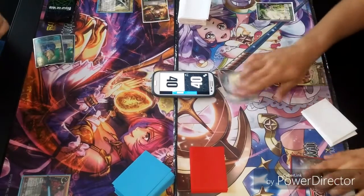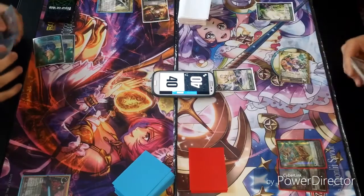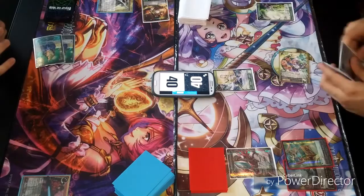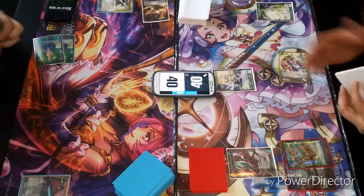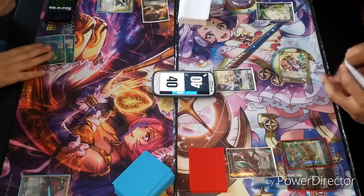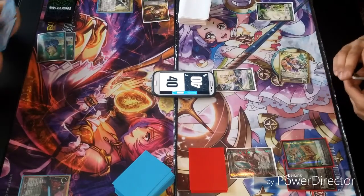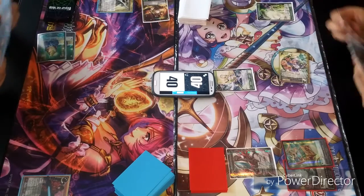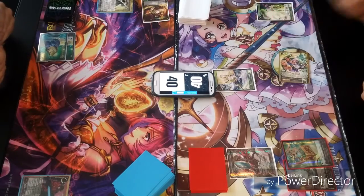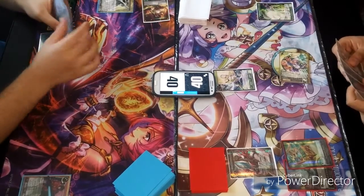I'll go ahead and draw. Tap, tap, tap for will, for stone. I'll go ahead and play Apollo. What the Regalia does: it gives my J-Ruler flying. I can also tap it to produce the Moon — I can only spend that will to play Awakening Cost, Judgment, or Guards Art of J-Rulers that have Kaguya in the name. I can also tap it, banish it, and bounce one of my creatures back to my hand.